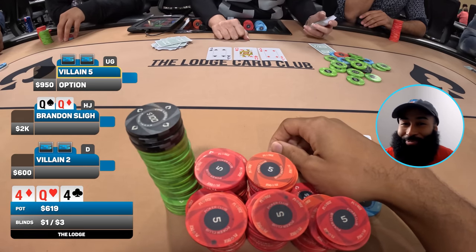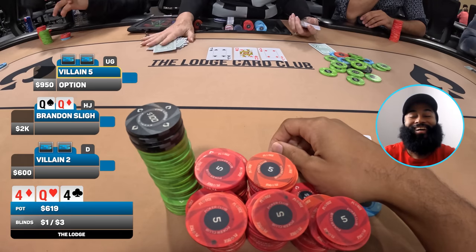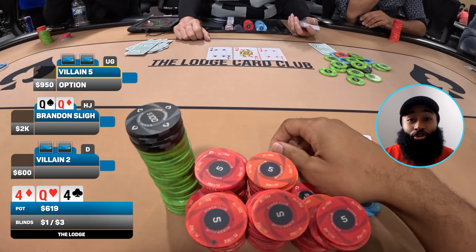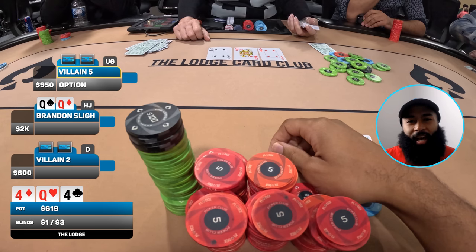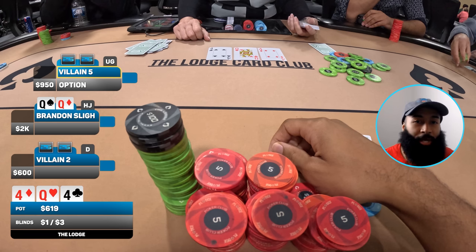The flop comes four-queen-four rainbow. Holy shit — I just flopped the stone cold nuts! Nobody has quad fours — the four-better doesn't have quad fours, the button doesn't have quad fours. Best case scenario somebody just has an ace-four suited. My opponent under-the-gun puts in a c-bet — they don't make it too big, same size as their four-bet pre, just 200 dollars to go. I don't see merit in raising so I flick in a call.